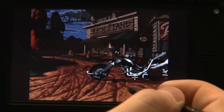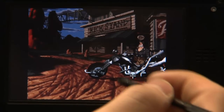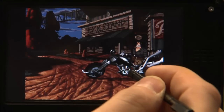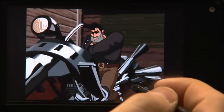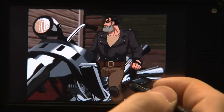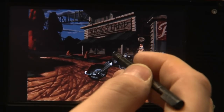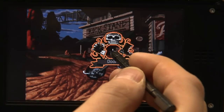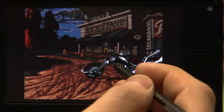Another LucasArts classic with great graphics for the time was Full Throttle. Still a low-res game, but with nice animations and nice cutscenes. Works pretty well with the touch screen as you can see — just click where you want to go, or click and keep pressed to make an action. Works flawlessly.